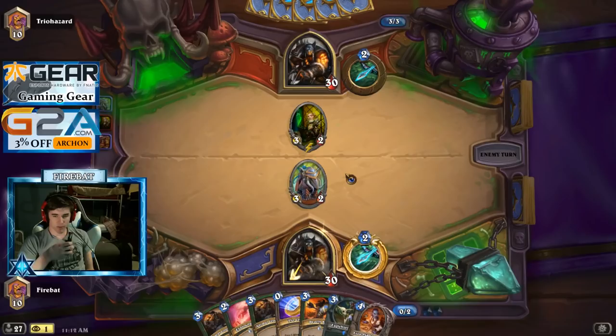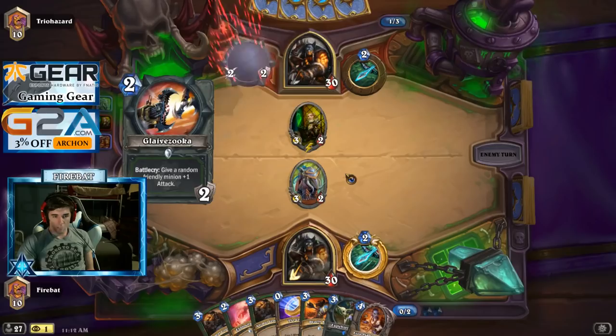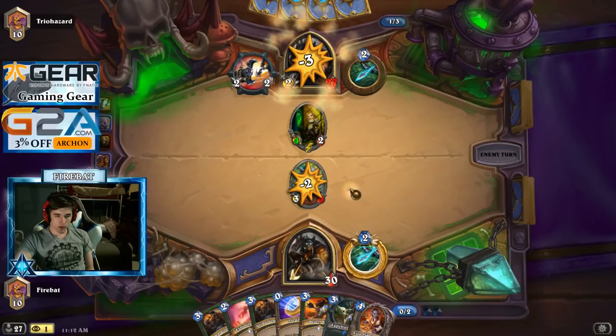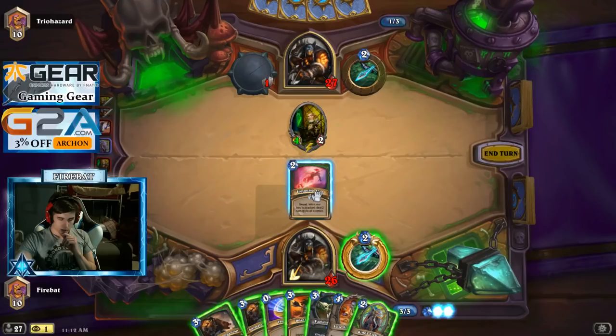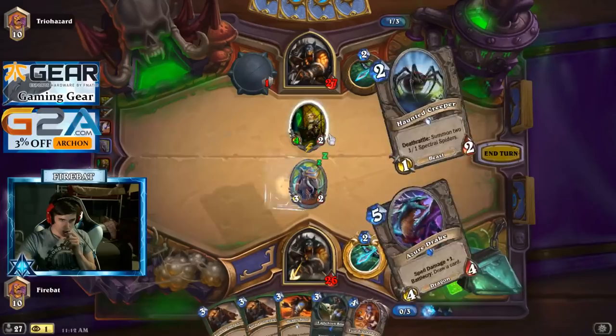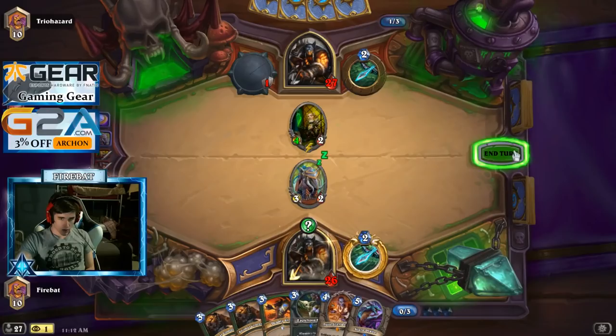I do have to take some damage from a Knife Juggler for a little bit, but this could work. We don't have the Golden Monkey yet so we've got to wait — otherwise there's no point Jousting. We can just Joust to Joust and get any spells off it. I guess it keeps his weapon busy at the very least.